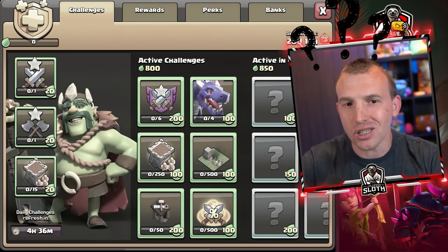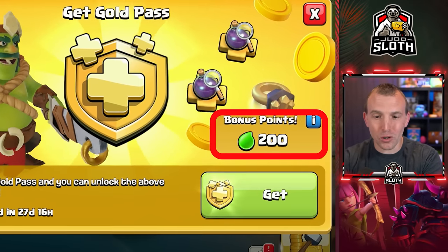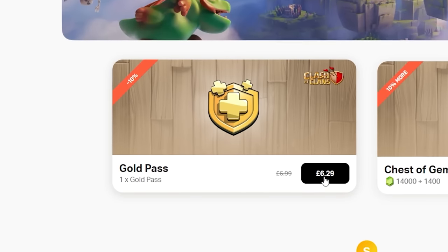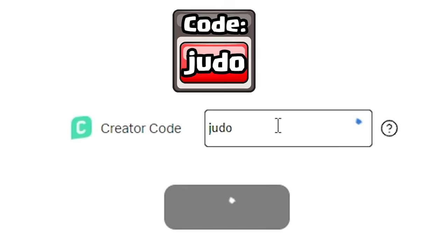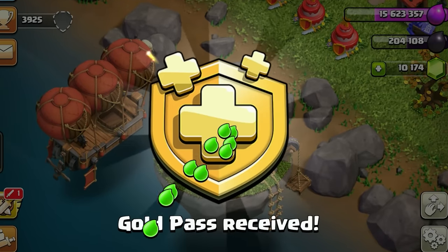It didn't enter us into the season challenges by clicking that button, and although I'll get those 200 bonus points if I press get — I've already purchased the gold pass via the Supercell store using code Judo. If I press okay, can I get out of here fast enough? Exit, exit. Gold pass received.